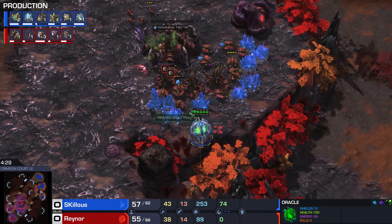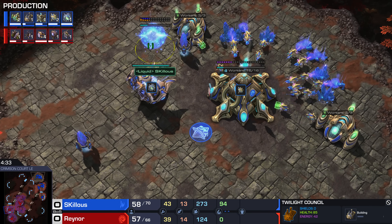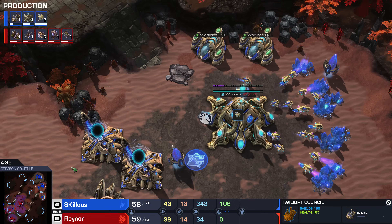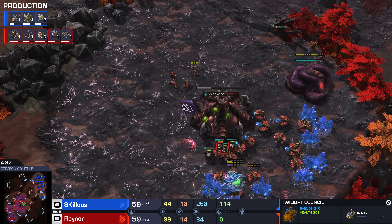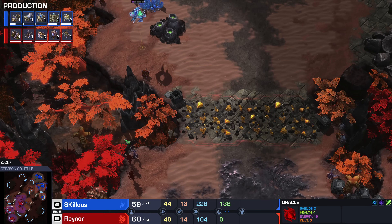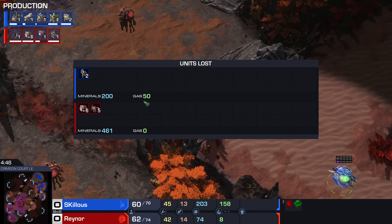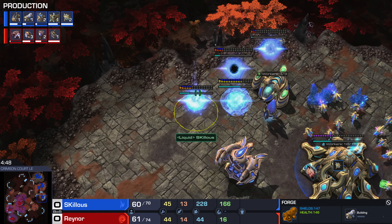Twilight Council has started up, as well as a third and fourth gas. No forge just yet. Are we going to see a forge, or a third and fourth gateway? This is the question — because Roach Ravager walk across the map with queens, queen walk with Roach Ravager Ling, is so common on this map. The oracle is so damaged; this is a real problem. Taking this much damage means we've kind of lost a bit of that potential.